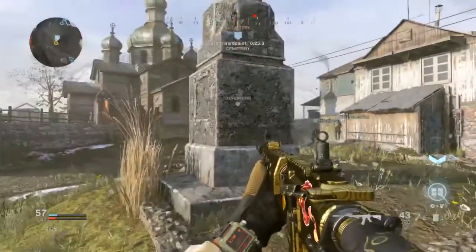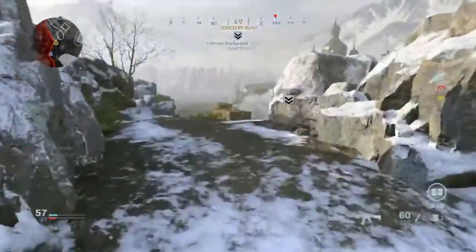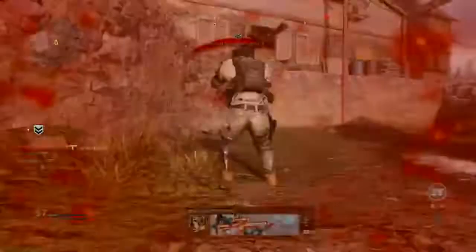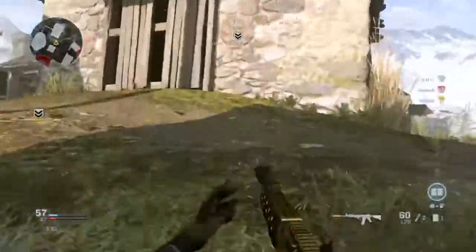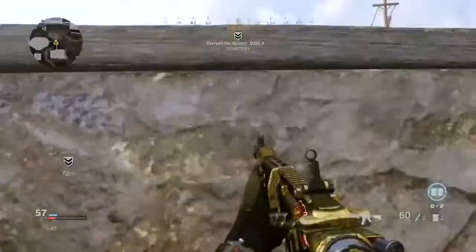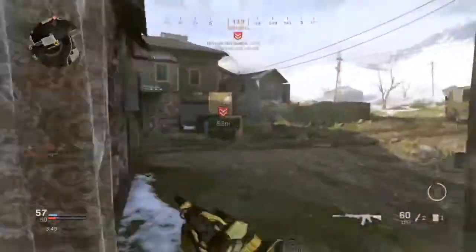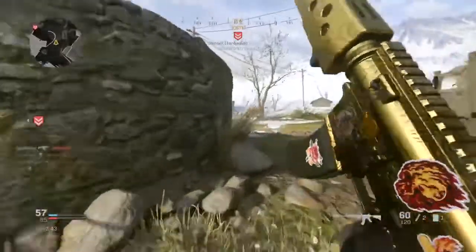For the barrel, I use the M16 Grenader. I kind of mess around with it depending on preference — I usually either use the M16 Grenader or the Corvus. It just depends sometimes on how the game is playing. I say use the M16 Grenader because it packs a lot more damage and the stats are just a lot better. But if you want to mess around with the Corvus, I highly recommend trying that as well.